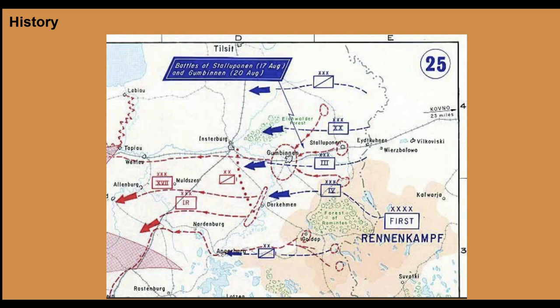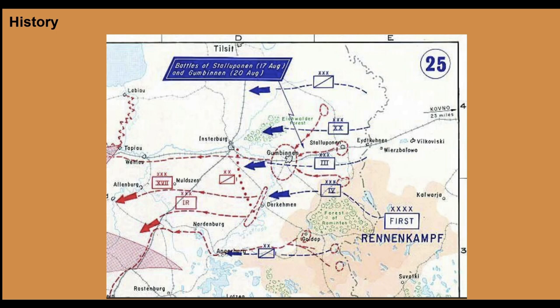The history here is that the Russians outnumbered the Germans early in 1914, and in August they swept through and pushed the Germans out of the town of Gumbinnen. You see here an image of the first army group under Renenkampf, who was actually in charge of the Russians and was played by Hannibal in our scenario. Historically, the Russians pushed the Germans out of Gumbinnen.